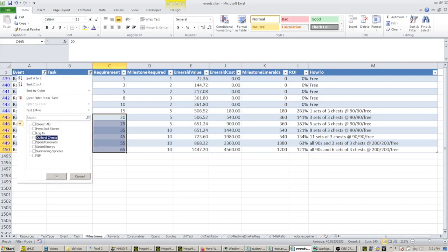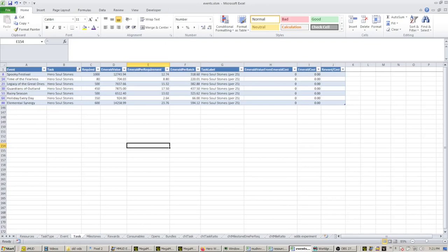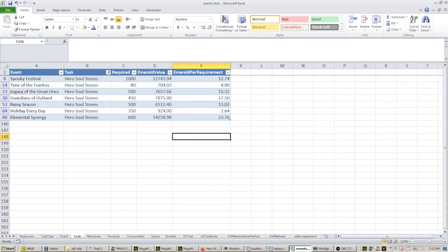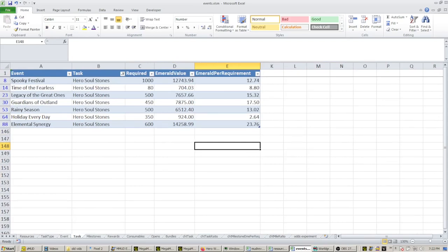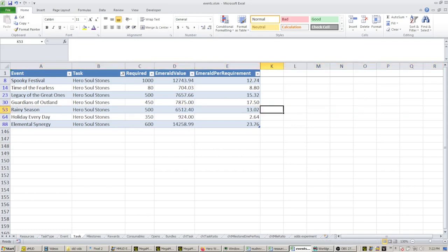For hero souls, there's no direct emerald spend here, so this view isn't necessarily the best. This is just a list of the various events that have a hero soul stone task — how many you have to open, what emeralds you get out of it, and how many emeralds you get for each soul that you wind up having to obtain. I have Rainy Season listed here as opposed to the others. A lot of you probably have some soul stones in inventory and you're just going to make a decision on which event makes the most sense to go ahead and open whatever boxes you have on hand.